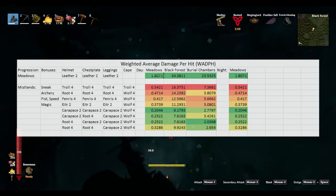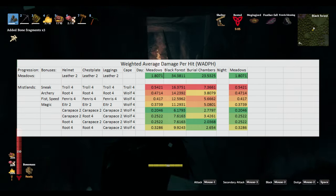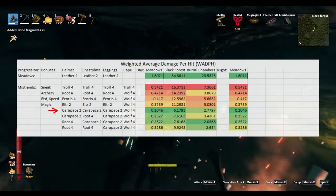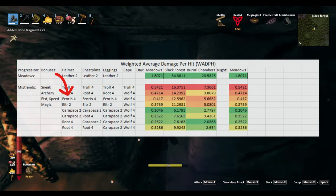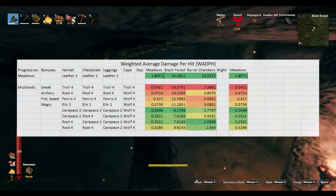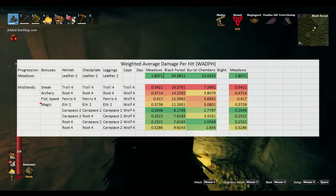As you can see, when it comes to the meadows and the black forest, the highest protection set that you can have is just straight carapace with a level 4 cape. However, I find that the Fenris set provides more than enough protection in these two biomes, and so I just end up wearing that because it gives you the extra speed.